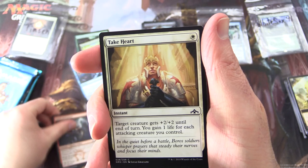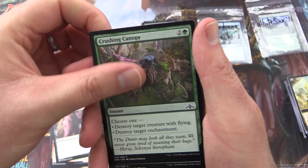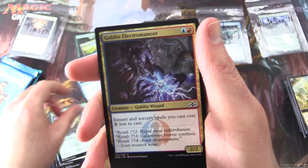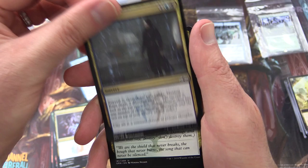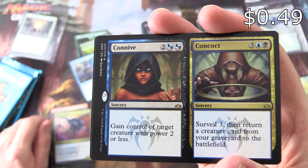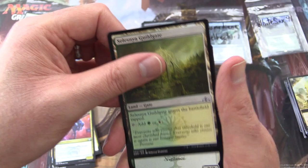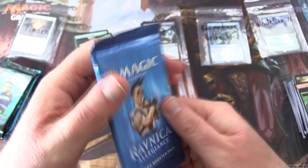Guilds of Ravnica pack — hunting for a Shockland. We have Wojek Bodyguard, Take Heart, Radical Idea, Ornery Goblin — creature Goblin Warrior, yes we do love the Goblins here. Vicious Rumors, Crushing Canopy, Boros Locket, Siege Worm, Goblin Electromancer — creature Goblin Wizard, nice. Nourishing Lich. Uncommons: Join Shields, Hellkite Whelp, Dimir Spybug. And rare — ooh, it's a split card: Connive and Concoct. Connive is a sorcery for four: gain control of target creature with power two or less. Concoct is a sorcery for five: Surveil three, then return a creature card from your graveyard to the battlefield. Also a Gilded Gate and an Elf Knight token.